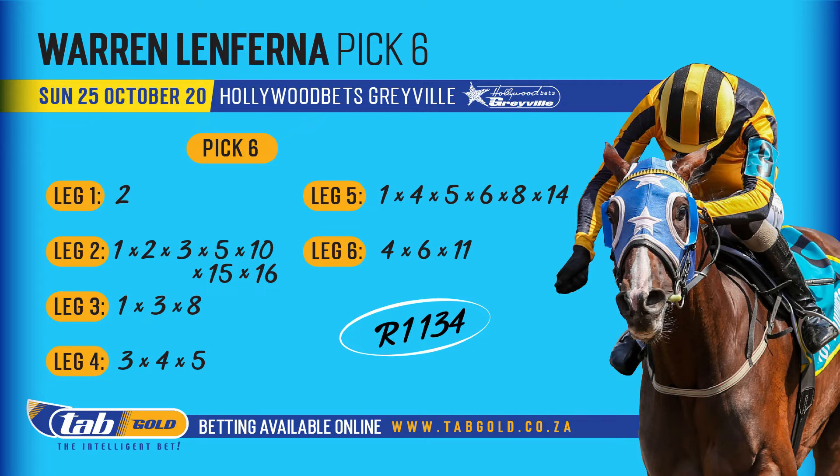The penultimate leg loaded up as well: one, four, five, six, eight, and fourteen — and as Graham said, with some of these races that might still not be enough. If we are lucky enough to be going through to the last leg, firstly we'll be tranquilized, and secondly we'll be wanting Leslie's Shadow Liner — number four — or number six Fives Wild, or horse number eleven Puccini to be crossing the line first.